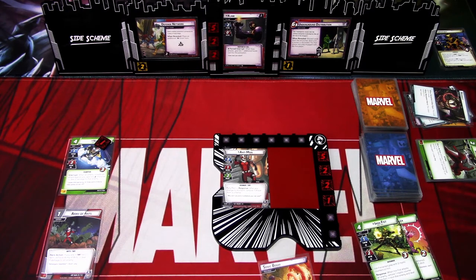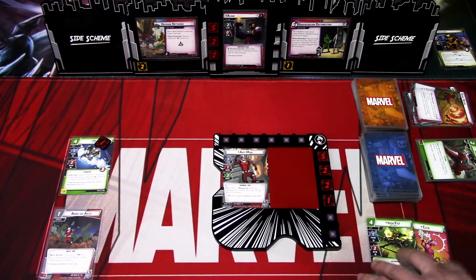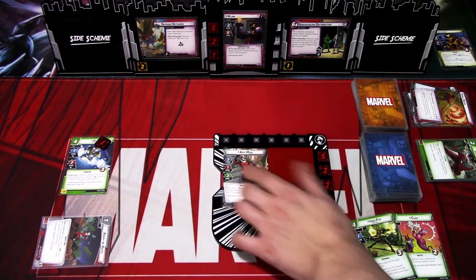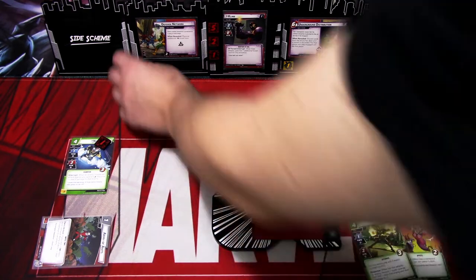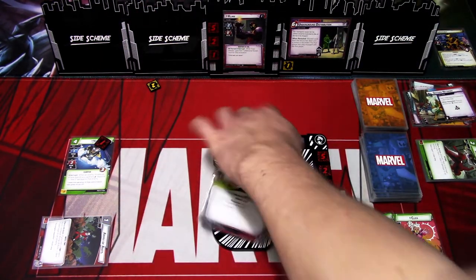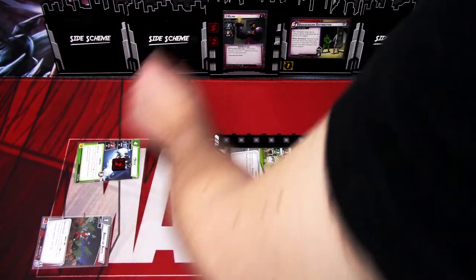I'll keep Iron Fist and Momentum Shift. That is the villain phase. Let's go to the next hero phase. We can't play anything this turn, so I'll just deal one damage here, thwart this away, flip, deal one damage here, and deal two damage here.